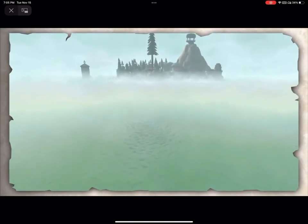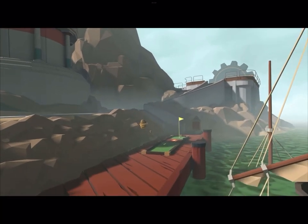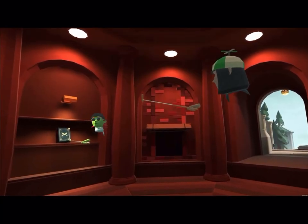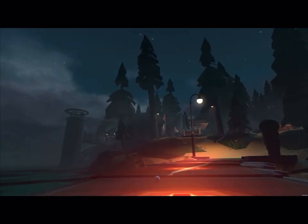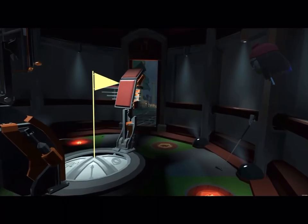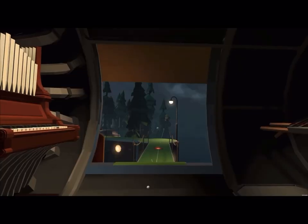Hey, this is Nate Diggs. This is Walkabout Mini Golf's new course, Myst, and this is all the Foxhunt clues. They did a really nice job with this Foxhunt — very fun. Such a beautiful course. I think they did a great job of capturing the land of Myst. I remember playing that computer game a long time ago. One of the first computer games I've ever played.